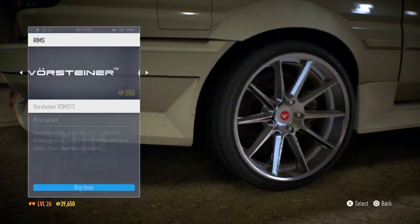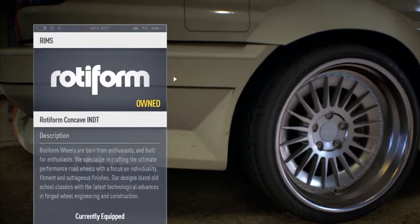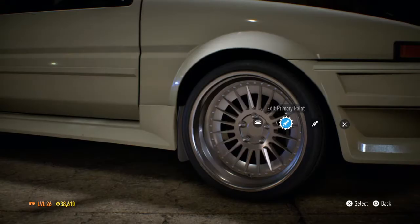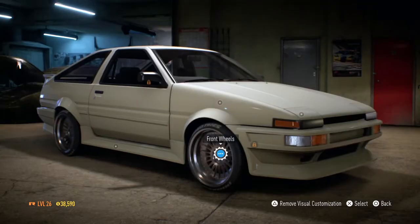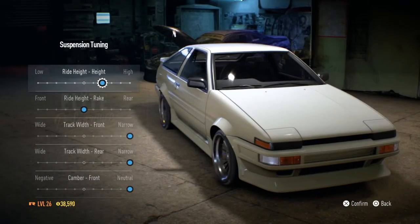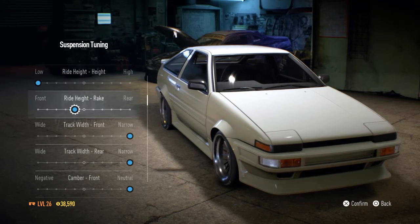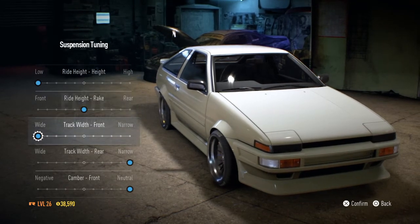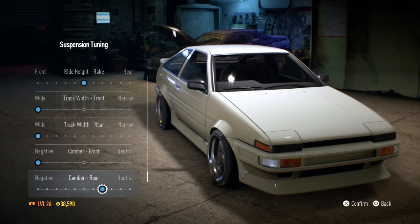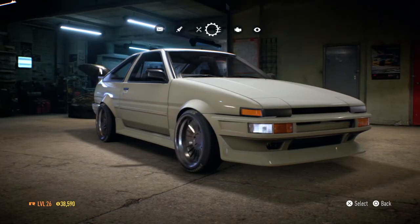Now I just need to change the rims. That's gonna take me a while because I don't want any crappy rim. I found the one I want — the Rotofarm Concave INDT — get some stretch on there. I'm not painting the rims at all because there's no point. Looks amazing. Now we're changing the stance: put it low, no rake, track width all the way out. Adding a little camber to the front and rear because drift car.